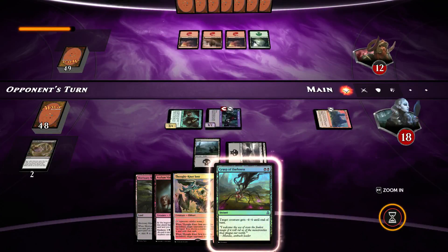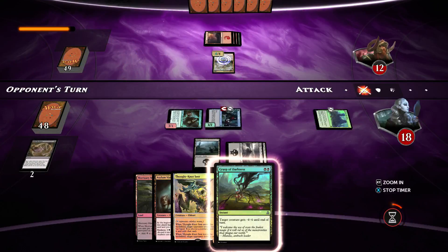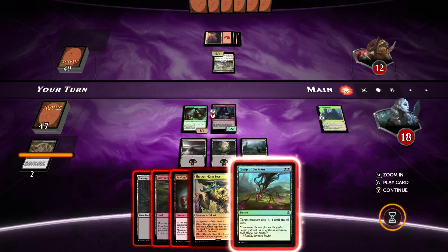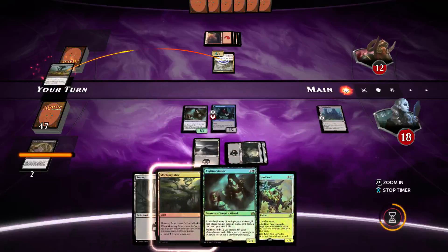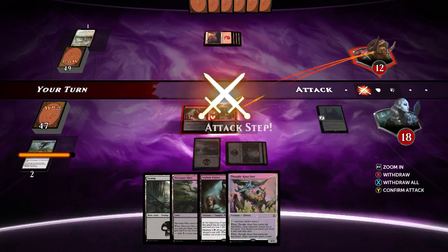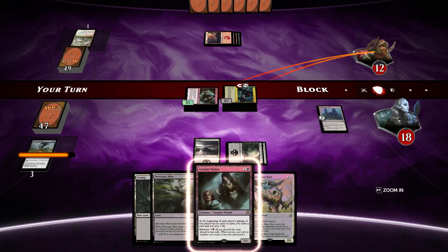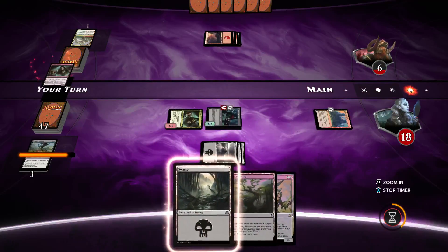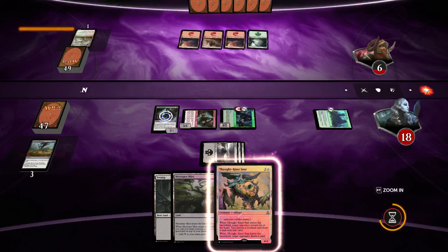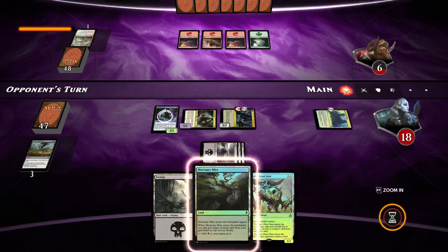We still see no creatures from our opponent at the moment. Now we see a creature which is a 4/4. That's fine — we will go for the Grasp of Darkness here, killing the 4/4. We'll attack for 6 again, putting our opponent on 6 life. We'll play a second Asylum Visitor and keep 3 cards in hand. We're in a very strong commanding position here.